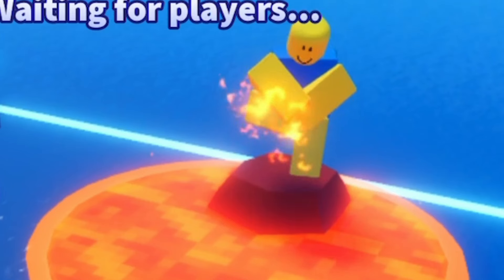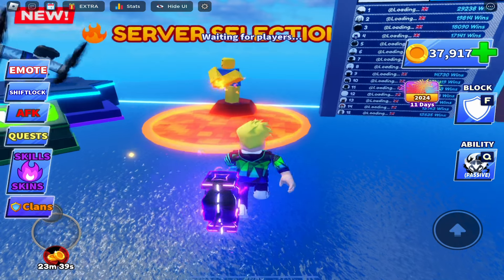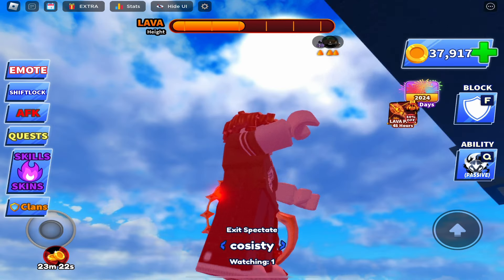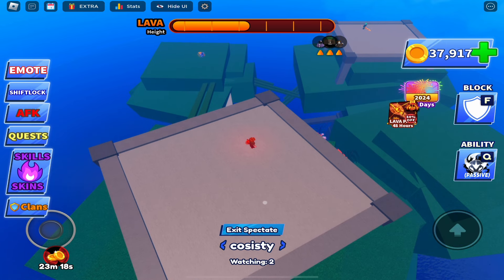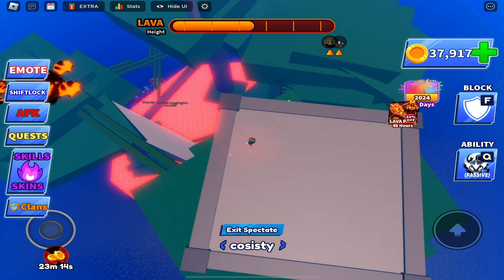The first thing is over at the server selection screen. You can see a noob jumping around, holding his leg that seems to be on fire, and he's above some lava — that's because there's a brand new LTM: the Floor is Lava. If I spectate someone, you can see there's a ginormous map, really tall, and there's lava that goes up. It's normal Blade Ball as well, so you've got to keep that in mind.